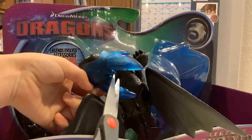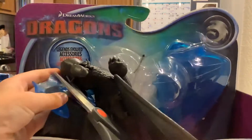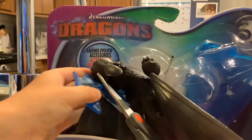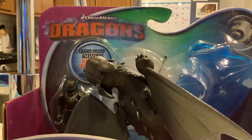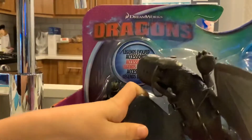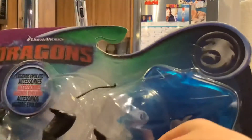Toothless is gonna be cut free. Let me take that off — it can be cut right there. Snip! All right, so now we can take that off and Toothless should actually be free now. Or is he tied to the bottom of the box? He shouldn't be. Oh, it's just a dumb plastic piece.